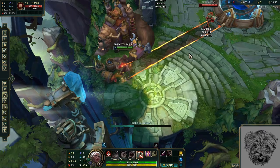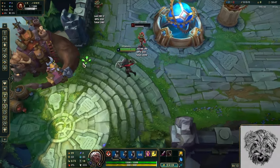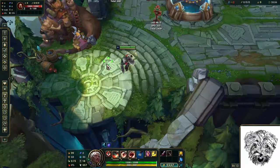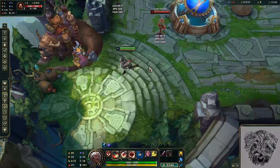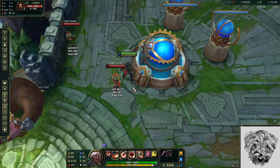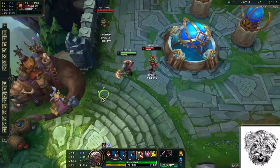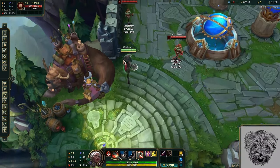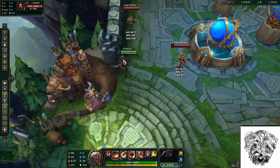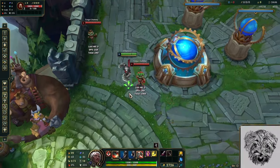If you do manage to land your ult as Ambessa, you are exactly where you want to be — you can just wail on them, just make sure you hit your Q sweet spots. A full combo would look something like: auto, W, sweet spot Q1, E. Generally you're just using your non-Q abilities to better hit your sweet spots on Q. You go directly behind them with your ult, then use W to get into sweet spot range, Q1, then E. I like using E for the slow — since they're going to be trying to run away, you'd use E for the slow. If you can hit Q2 for free, that's fine too.